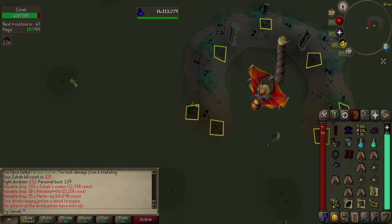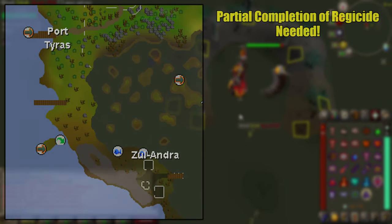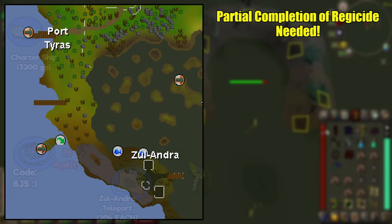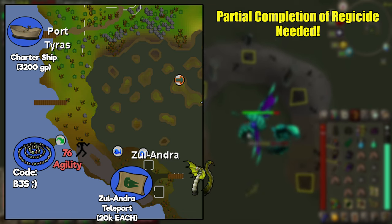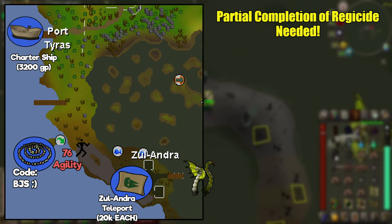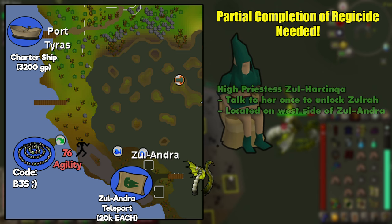Let's start with the basics — what do you need to start getting some Zora kills? Before anything, you need to complete the Regicide quest, or at least up to the part where you're at Port Tyrus. There are a few ways of getting there after the quest, but the fairy ring route is preferred. You'll need level 76 Agility to use the shortcut, or 71 with a Summer Pie. At least the code letters are easy to remember. Also before you fight Zora for the first time, you need to talk to the High Priestess located nearby.